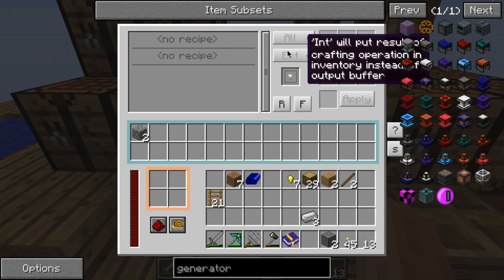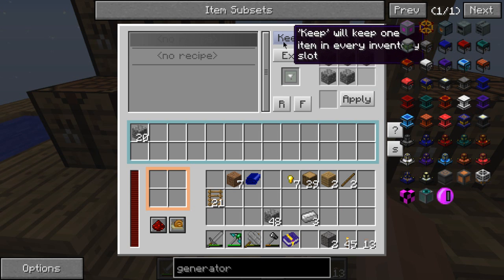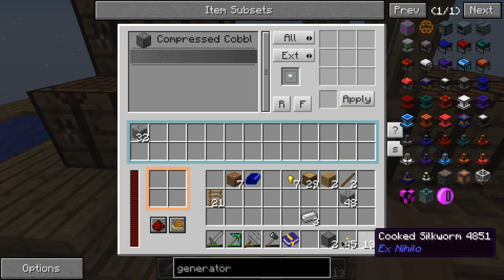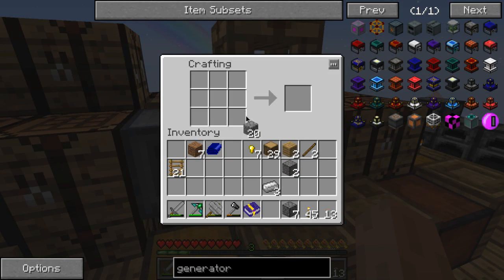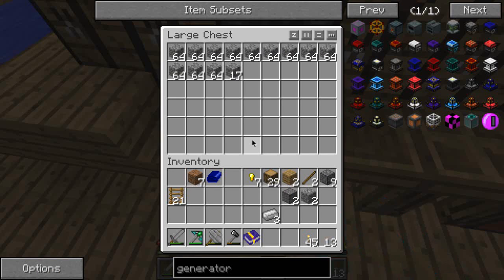I'll put this here for now. That stopped for some reason. Why won't it let me? Okay, apply — thank you. And then I'm also going to make a double cobblestone thing because I can. It's just for storage purposes, because this is going to make a lot very quickly. So this will be double compressed cobblestone. Apply.